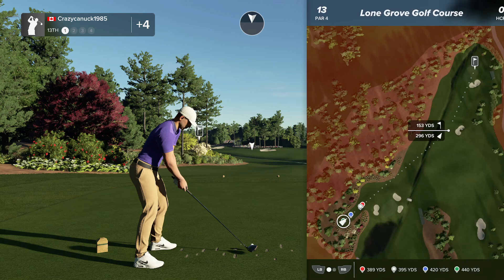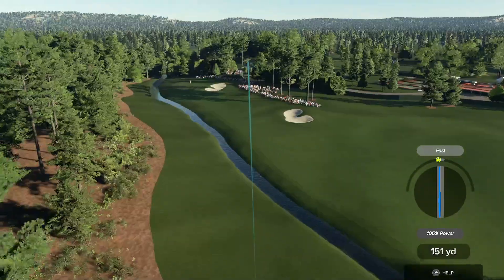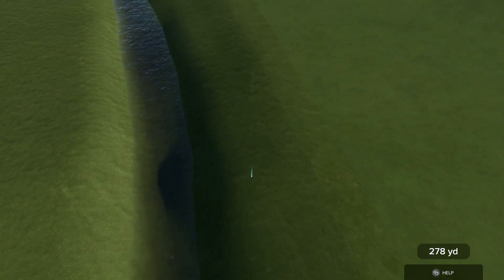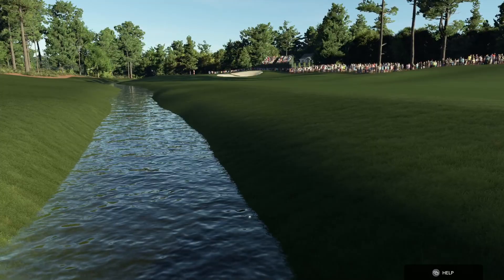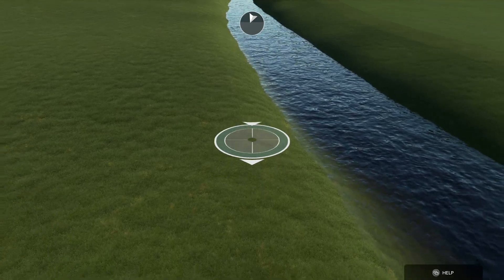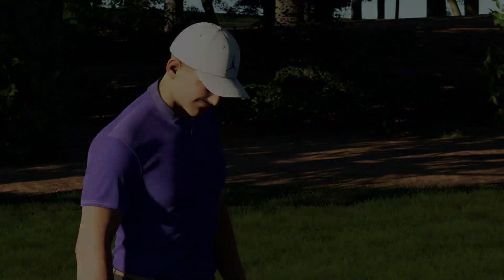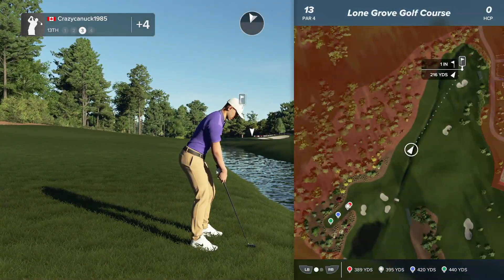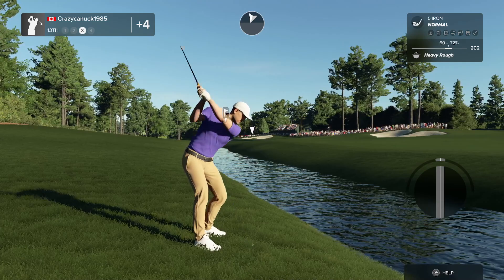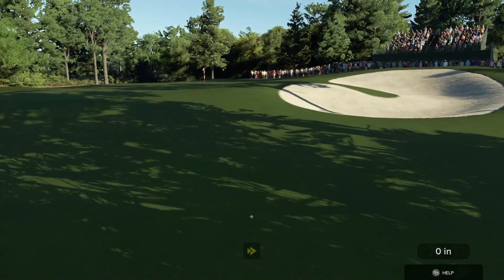We got a creek on the left here, big headwind too. Oh, that fast is scary. Oh no — kick right, please kick right. It kicked left. There's those interesting drop physics, but we're dropping on the other side of the creek. Oh wow, we're just buried in this heavy rough too. Not a good drop. I'm just going to have to hack it out and try to play for bogey here.